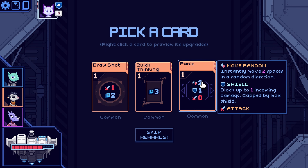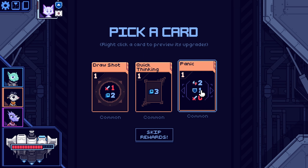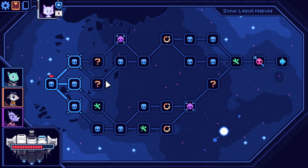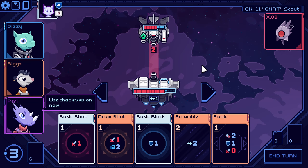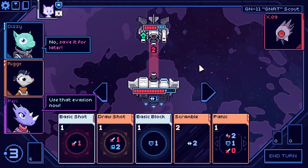What? Move random — instantly move two spaces in a random direction. That could be really good. Zero attack. I guess there's items you could do to bump. I could take that one. I think I really got to be cautious on what I grab. Use that evasion now? No, save it for later.